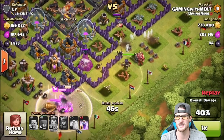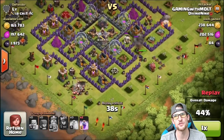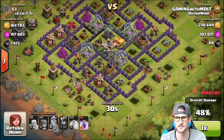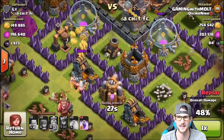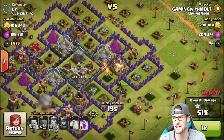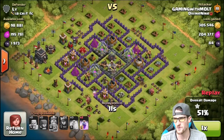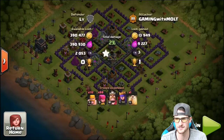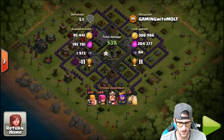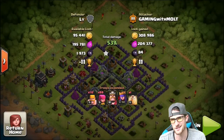I wanted to make sure the king stayed up as well as the queen — she's only level one, so she came in, took out that enemy wizard. I was trying to get the 50% and wasn't messing with that Tesla up there. We already got 238,000 gold and 202,000 elixir. The barbarians headed right to that mine and got a bunch of gold, and the queen grabbed another 4,000 or so. We broke 300,000 gold — final was 308,000 gold, 204,000 elixir, and 84,000 dark elixir. We weren't able to get into the dark elixir storage but I'm okay with that.